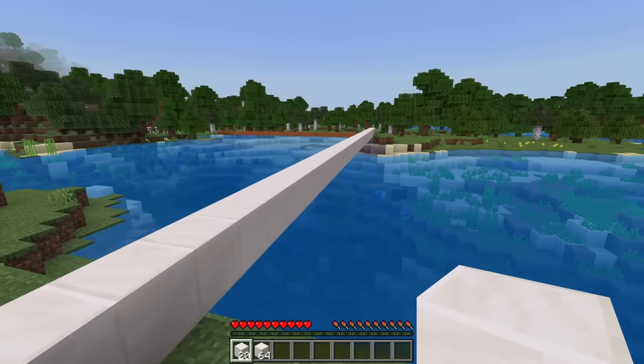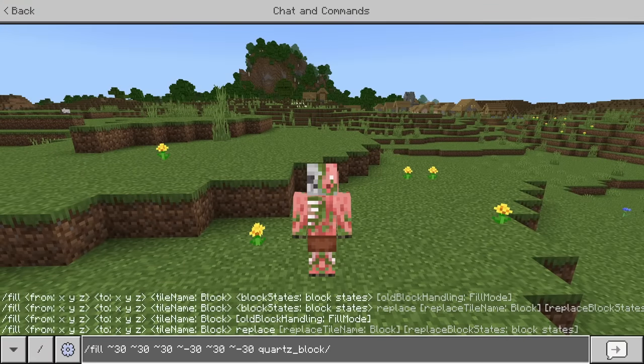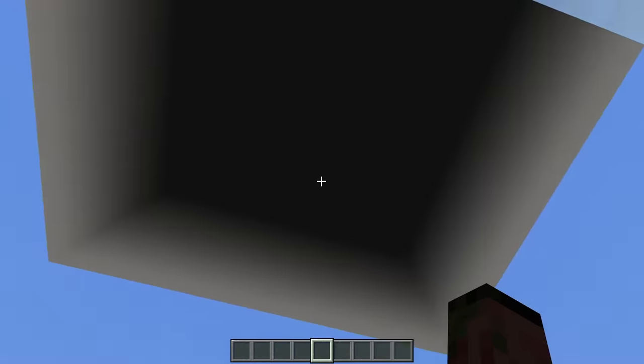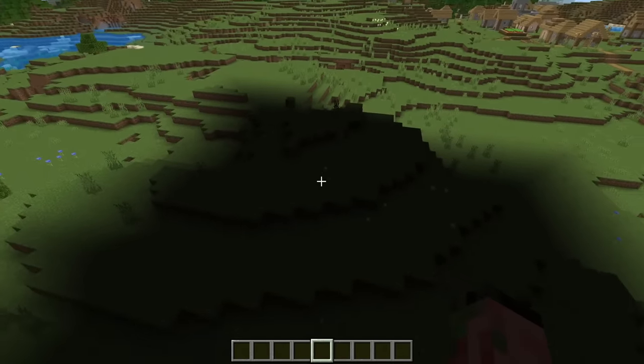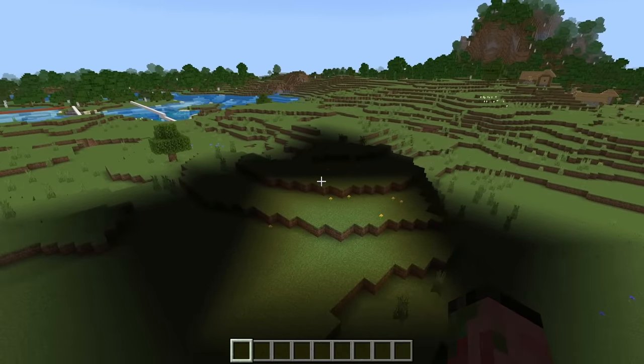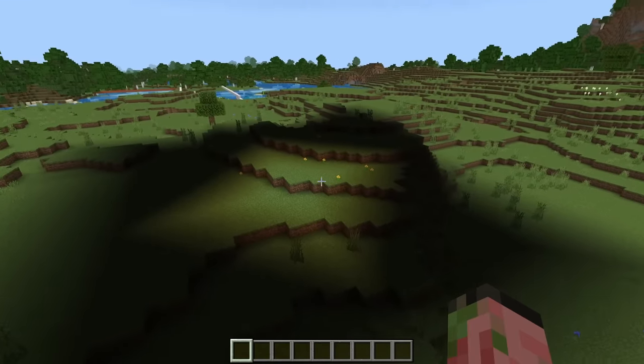A big lighting glitch has been fixed. Whenever there's a large gap between your ceiling and the floor, the light will now properly update. As you can see, there are no longer giant light splotches. Previously, even though there's a full roof above, there was still some light seeping in somehow.